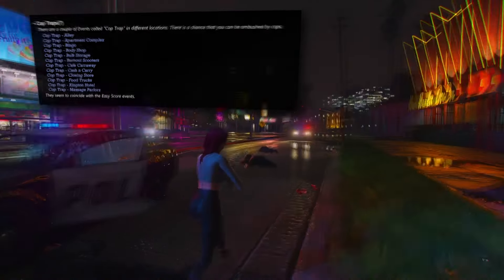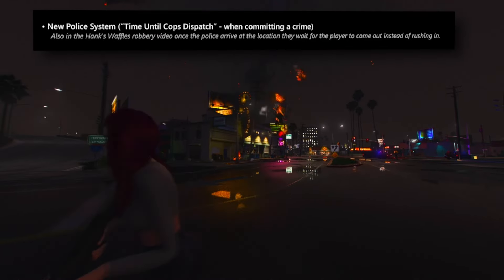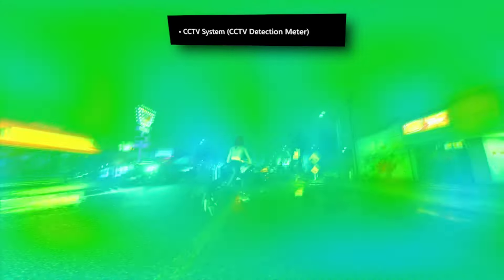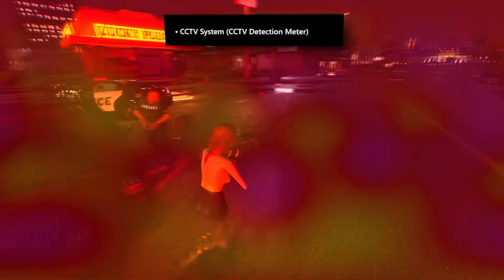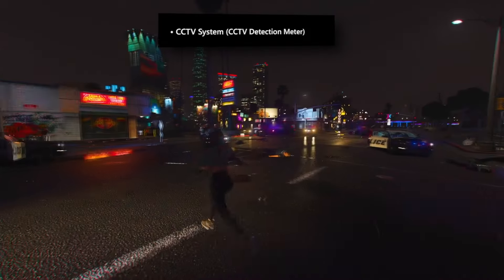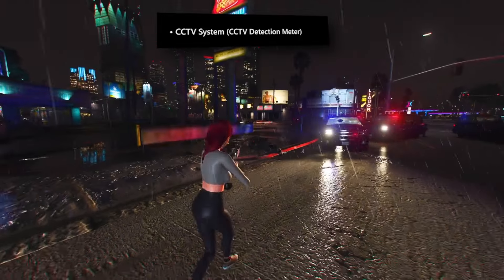An overhaul in the police system introduces the concept of 'time until cops dispatch.' Criminal activities do not instantly summon law enforcement — instead, players are afforded a brief window to execute an escape before the police response commences. The inclusion of security cameras as a surveillance mechanism adds complexity to evading detection. Unlike the conventional implementation in GTA Online, these cameras employ a detection meter reminiscent of mechanics seen in games like Payday 2 or Payday 3 — players must act swiftly to evade the camera's line of sight within a specified time frame to avoid detection.